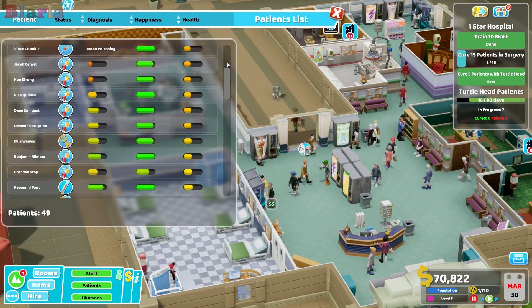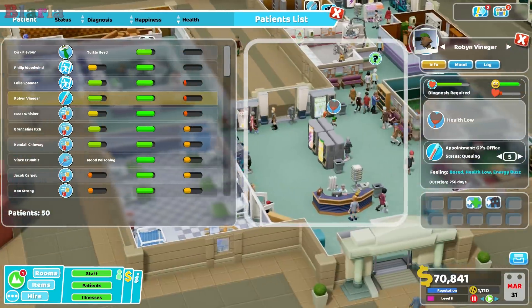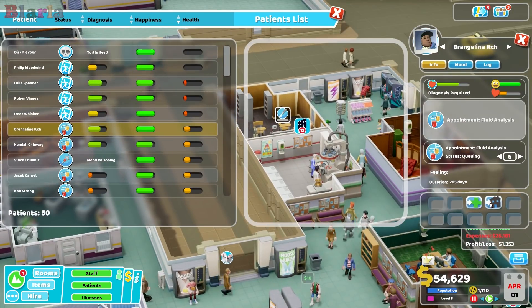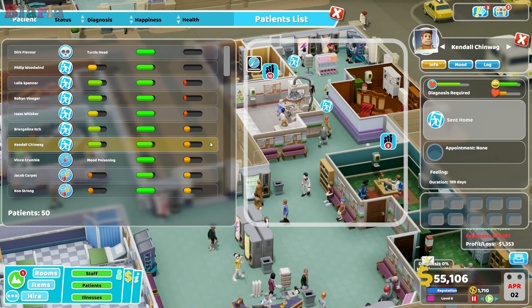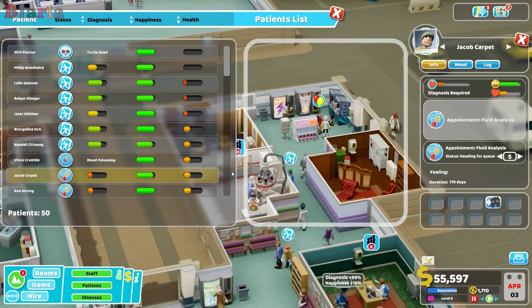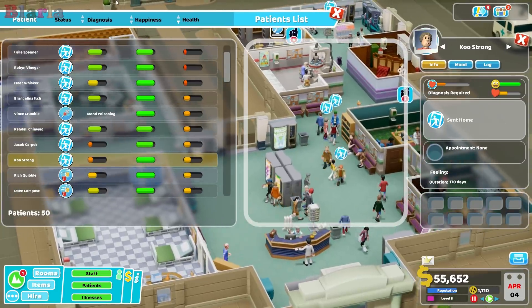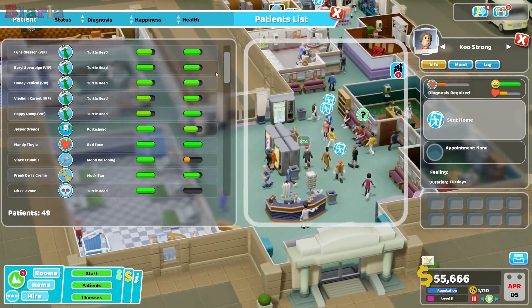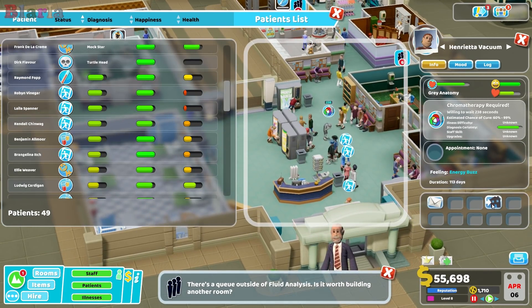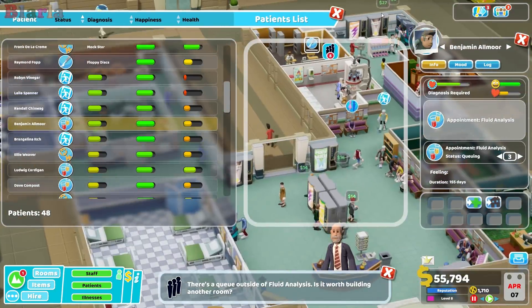Let's send them home - they're very low on health. In fact, let's just go through patients and see if we can have a little bit of a clear out. Some have quite a lot of diagnostics, but they're all in this injection queue with the lowest health, and they haven't even got much diagnostics in place. So let's just make it a little bit easier for ourselves.